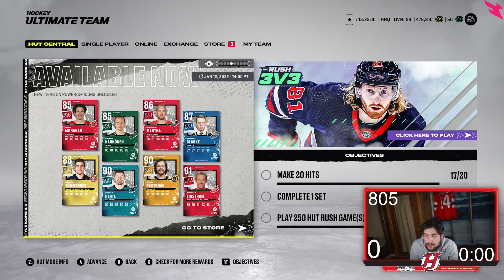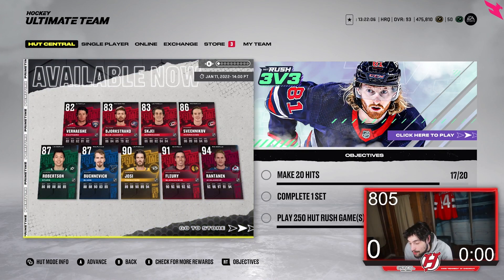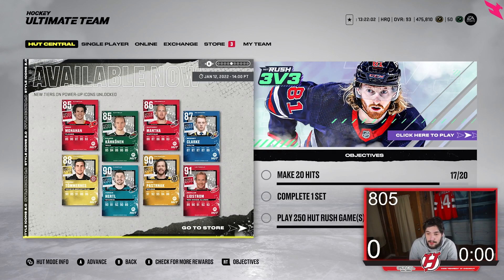Some pretty good cards came out today. The ones I'd definitely pay attention to are the Rantanen, Yossi is very good, and the 91 Lidstrom is pretty good with the Gold Shutdown — I like that a lot. I think it's a very important ability to have on as many D-men as possible. If you get this 91 Lidstrom, I'd definitely use it. And 90 Pastrnak is a good card as well.